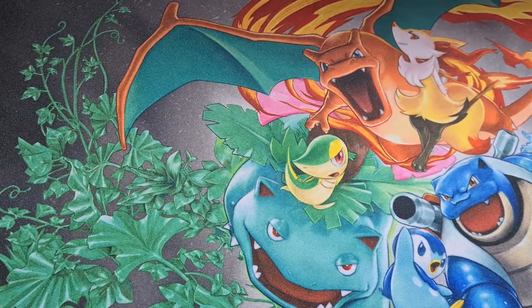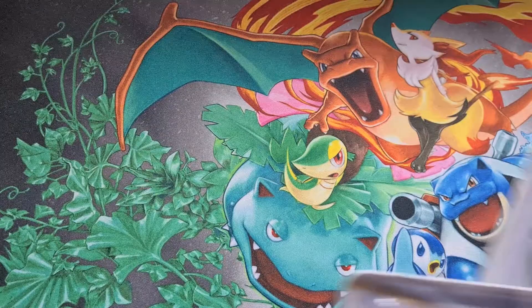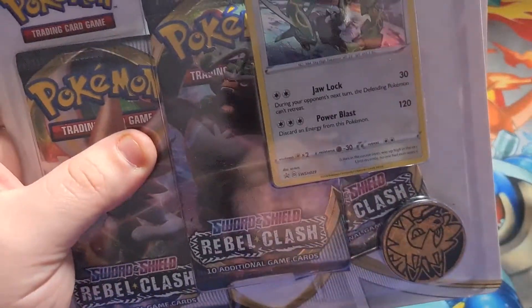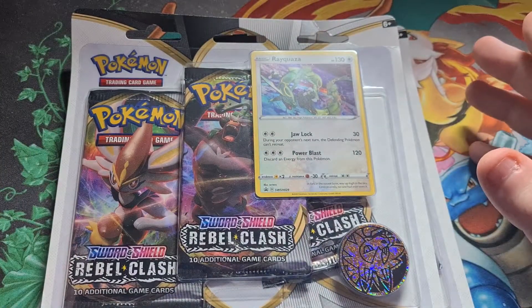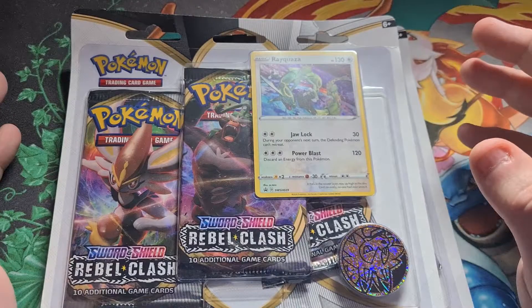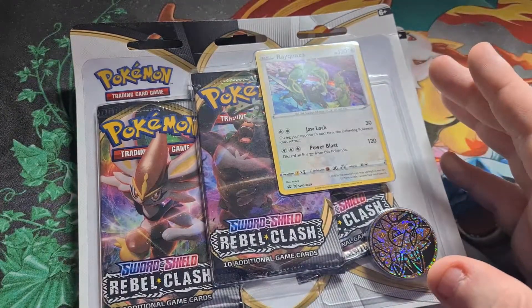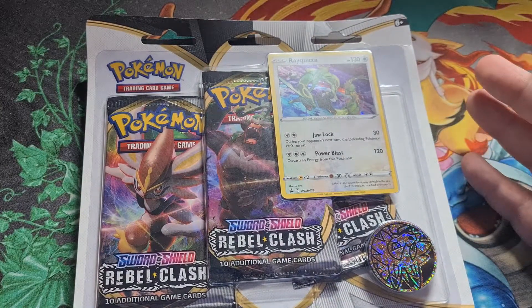Hey guys, what's going on? It's Controlled Game, and I'd like to welcome you all to the first of many international pack battles on this channel. We're going to be going up against Agile Fox and Tojo TCG. They're not going to be alone because we've also got Arbok Den on our side. So there's going to be an England vs. Australia pack battle.